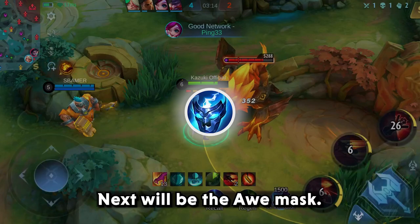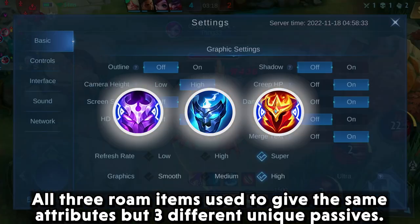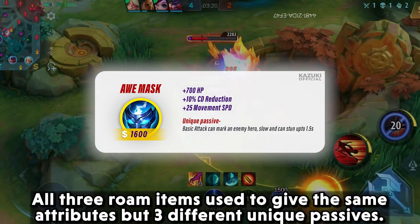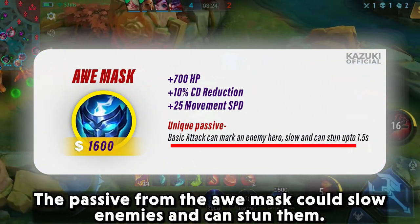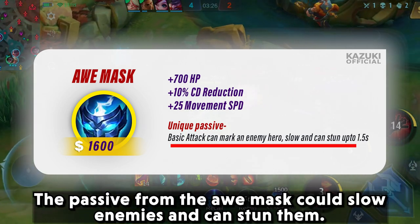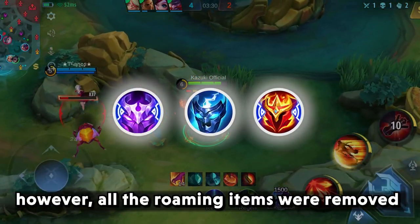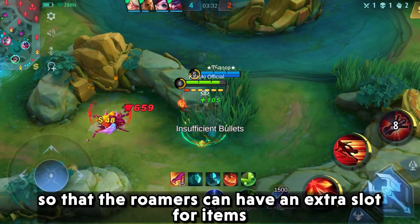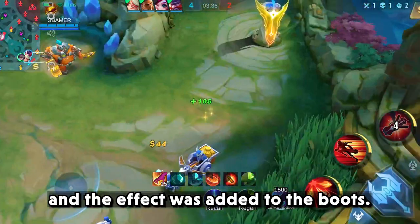Next will be the O-Mask. All three Roam items used to give the same attributes but three different unique passives. The passive from the O-Mask could slow enemies and could stun them. However, all the Roaming items were removed so that Roamers can have an extra slot for items, and the effect was added to the Boots.